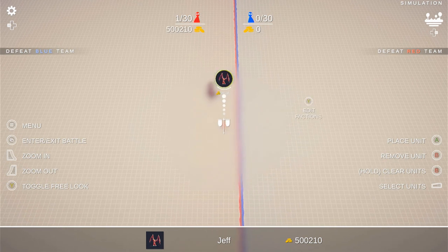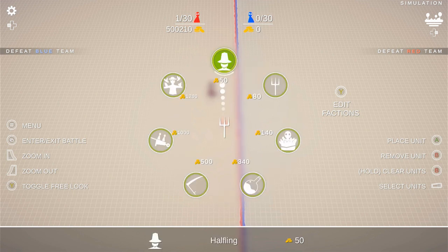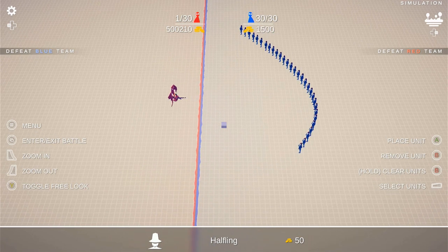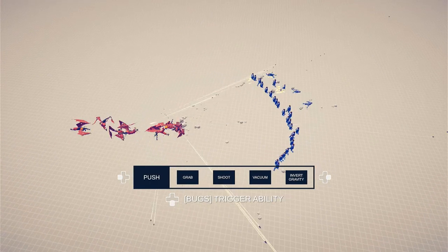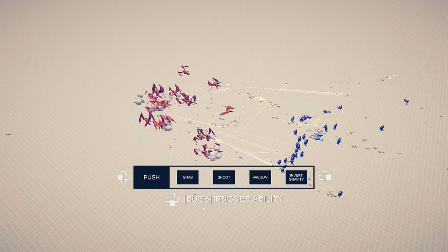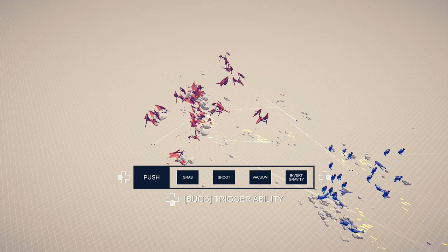All right, and to go up against him we will choose Jeff's natural enemy: halflings. There we go. Oh oh oh oh! Okay, this is already turning into a slideshow. Oh dear. What have I done?